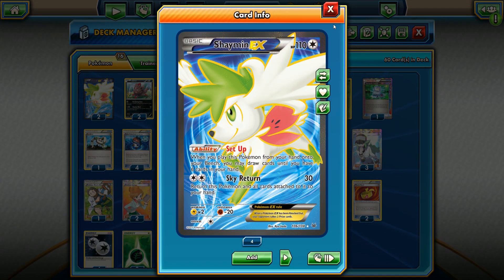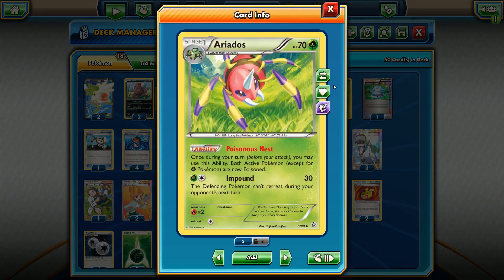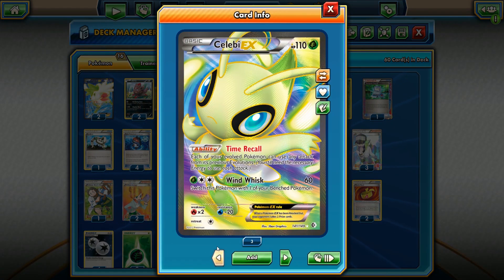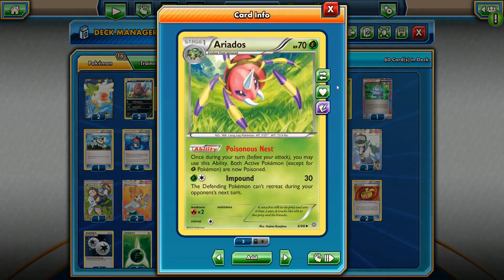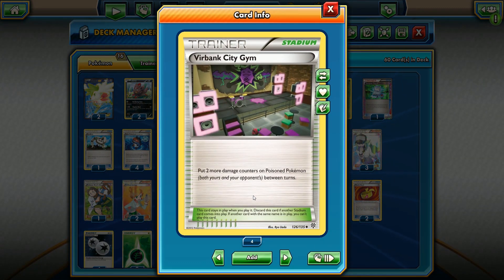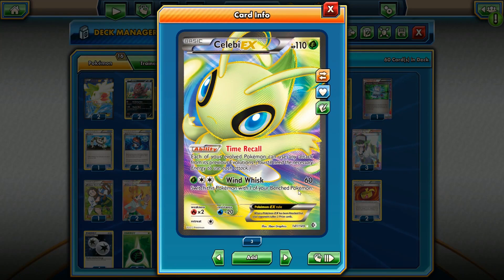For the supporting cast, we have Shaman EX here with Set Up and Sky Return. Then we're going to run the 2-2 line of Eratops with Poisonous Nest. Since Celebi EX's attack is so weak — hits for only 60, plus a Muscle Band hits for 80 — we need to have the Poison damage here, including Virbank City Gym. Virbank City Gym between two turns: from our turn to our opponent's turn, back to our turn, that's going to be 60 total Poison damage. Plus the Muscle Band on top, another 60, so we're going to be hitting for 140. It should be able to knock out most Megas in two turns.